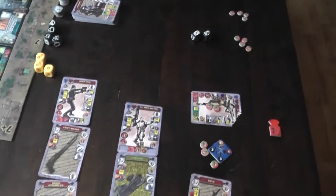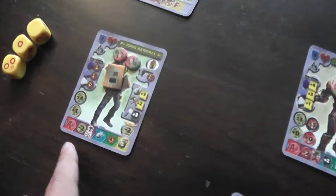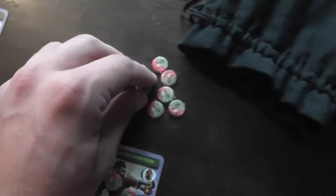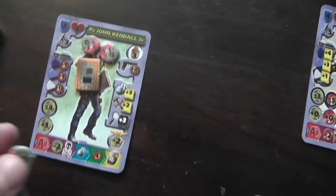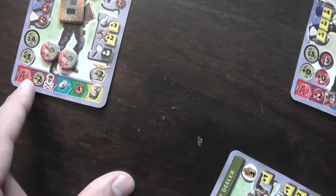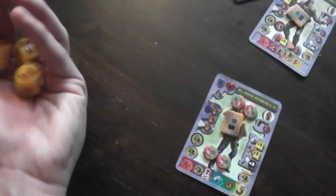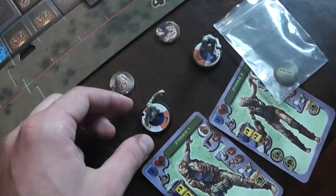I could still move John Kendall or I could use his ability again — and I am going to use it again. I'll spend another 2 command points. This is the best way to use John Kendall: try and get more people on the map. So another 2 points — I've met all the conditions and I'll roll the 3 dice again hoping for a 4. We got it this time with plenty to spare! We do in fact get our zombie.